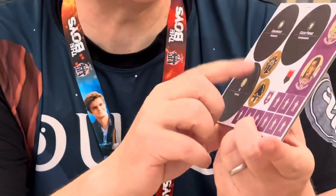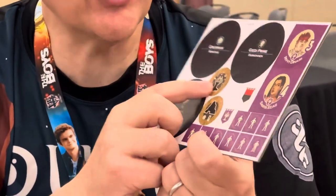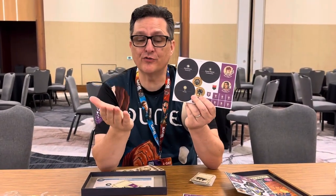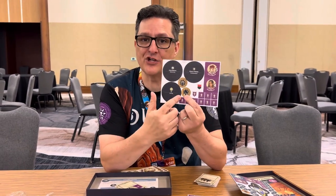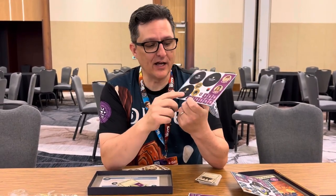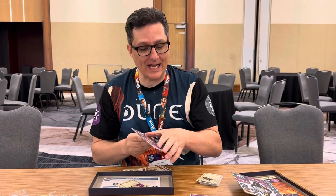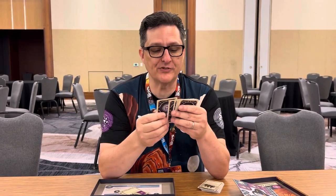There are also Fremen tokens in desert territories. For example, one is a Shrine — if you occupy it, you can play a Truth Trance as a Karama card and vice versa, using a Karama card for a Truth Trance effect. Another is a new Stronghold called Jakarutu Siege with a special effect — a new Stronghold that could show up mid-game. The Discovery cards tell you where to place the token and what type it is, but not which specific token.